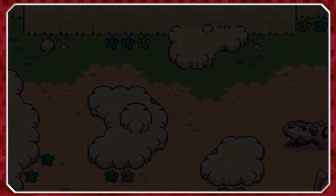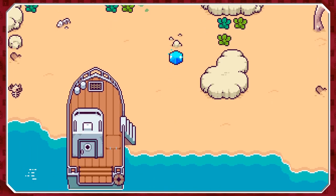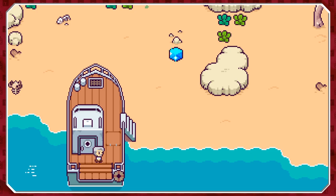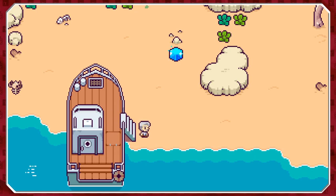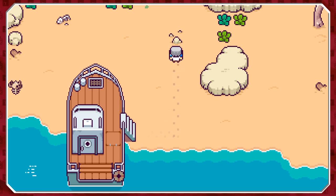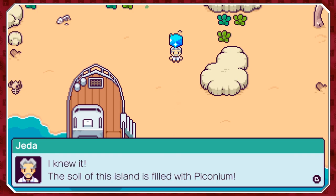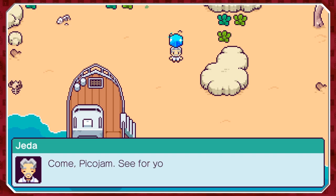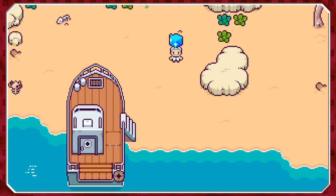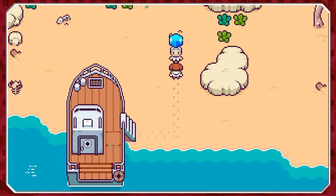Starting off, it actually reminds me quite a lot of Earthbound in its color palette and designs. The environments seem quite Earthbound-like. And there's a shiny cube — wonderful. 'The soil of this island is filled with peconium, of course. Come on, Pico Jam, see for yourself.' Right, where am I? There I am, hello.